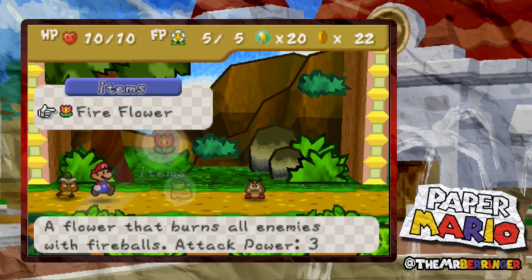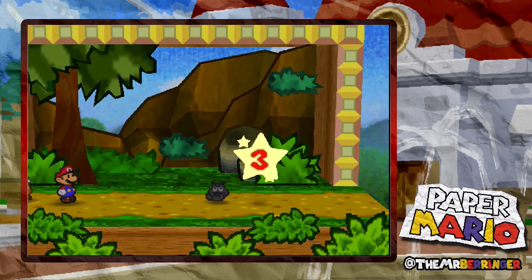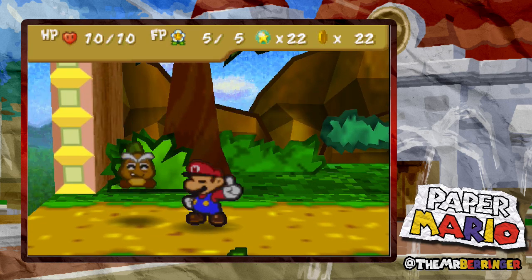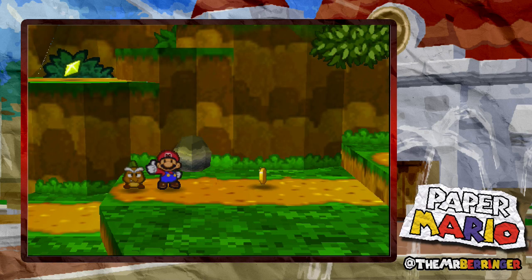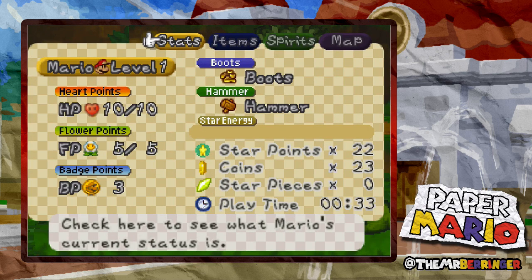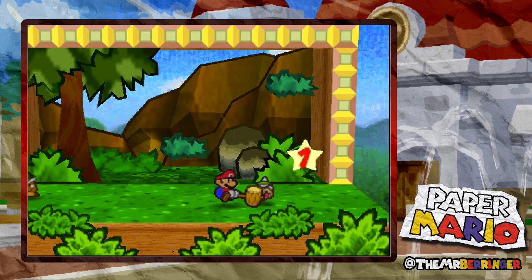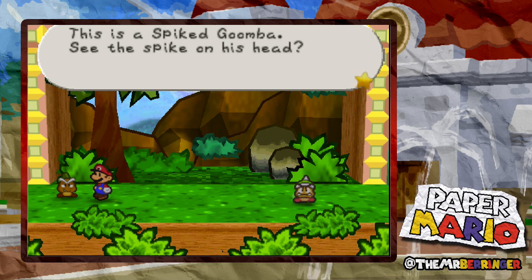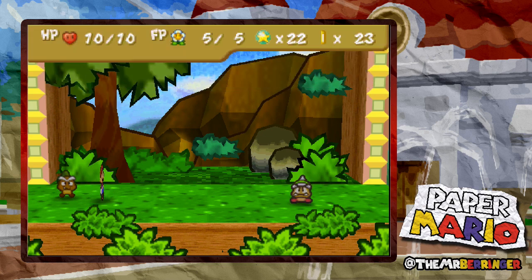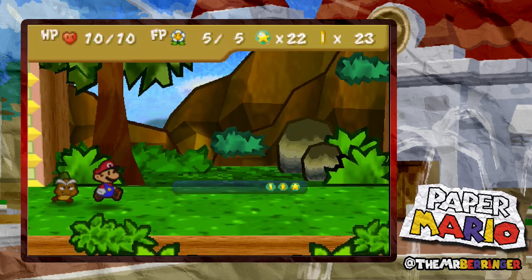I'm going to try the fire flower - I'm betting this is a one-use thing but I might as well try. Oh that is cool! Two star points, yeah! It looks like we don't have any more items - we used up that fire flower, that is okay. Oh that's cool, the music changed. This is a spike Goomba - see the spike on his head, be careful not to jump at him, you'll definitely get hurt. I assumed as much, so we're gonna have to hit this dude with a hammer. I feel bad for wasting that fire flower now.